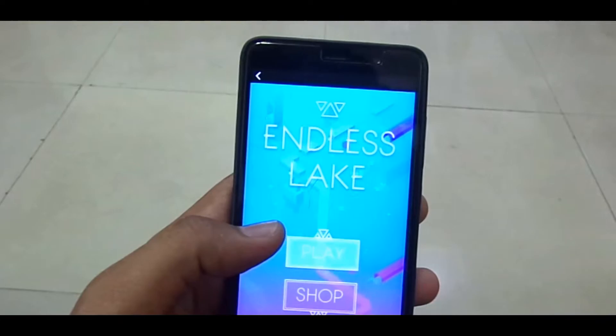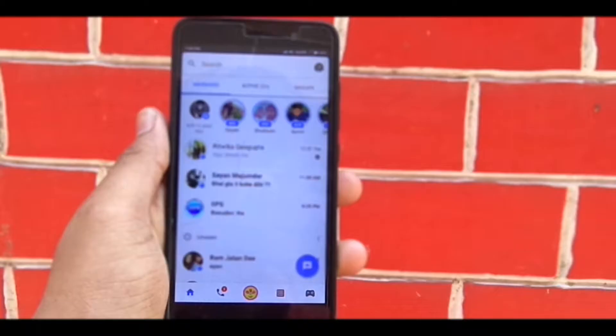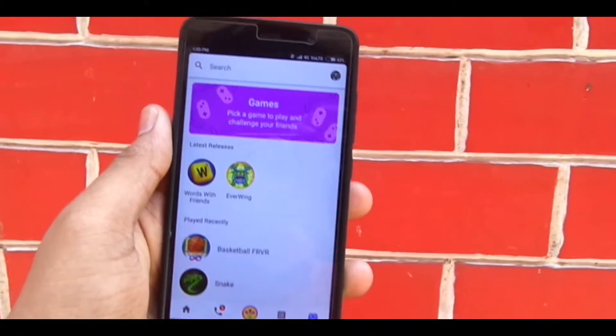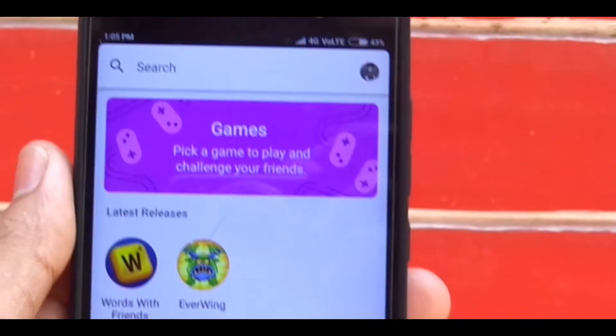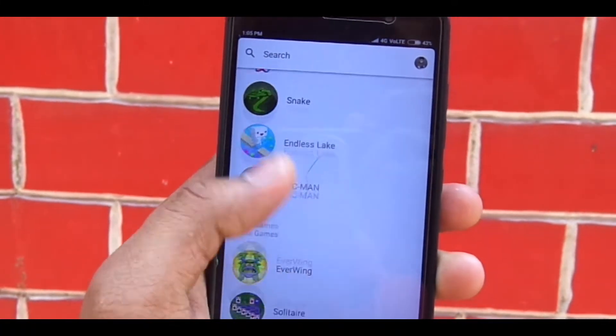Previously playing games on Messenger was really cumbersome, but now with the latest update a separate section has been provided for games in the lower right corner of the messaging app. There are a ton of games to choose from, starting from the good old days snake game to basketball.